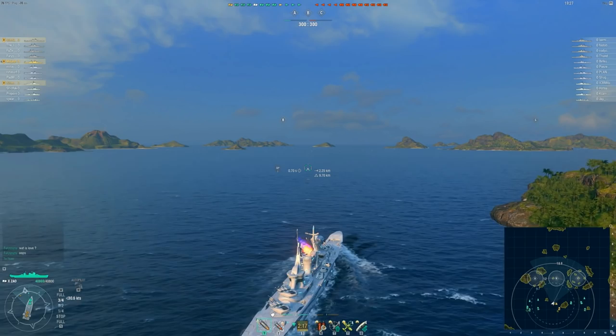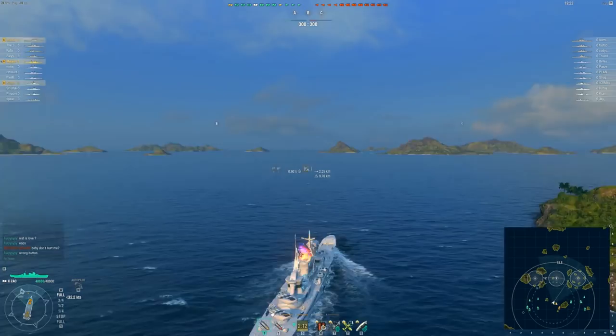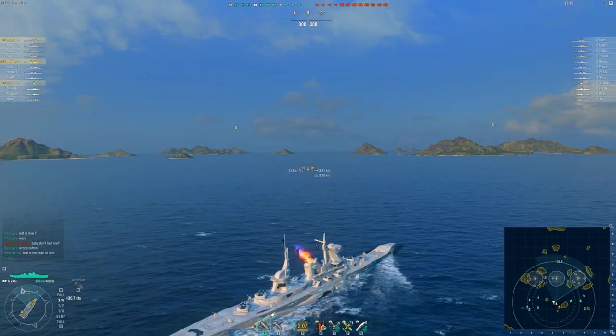What is up, brothers and sisters. In today's video, we are going over the Zao, the IJN tier 10 cruiser. This is a ship that's been in the game for a long time and has been known for being a good ship ever since it's been available.